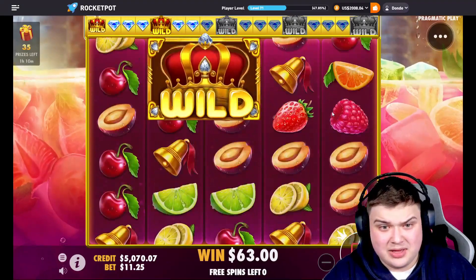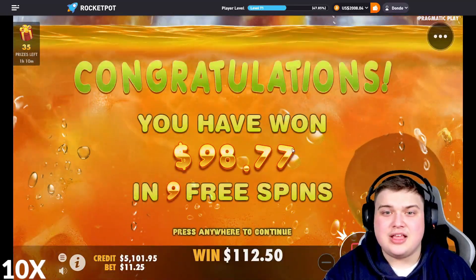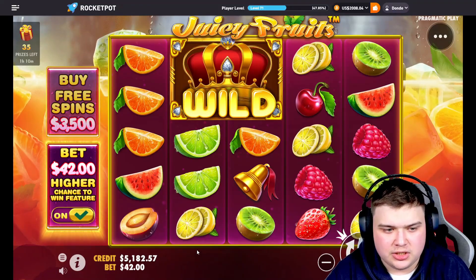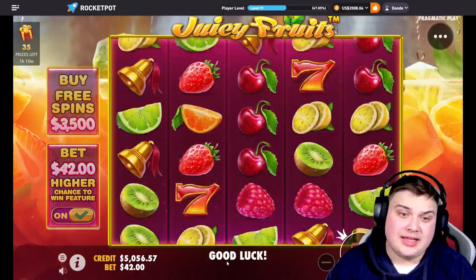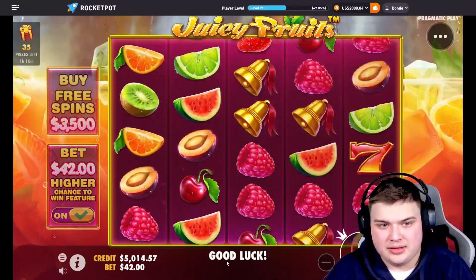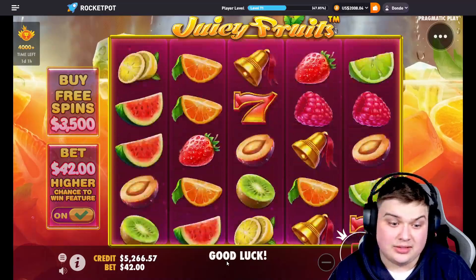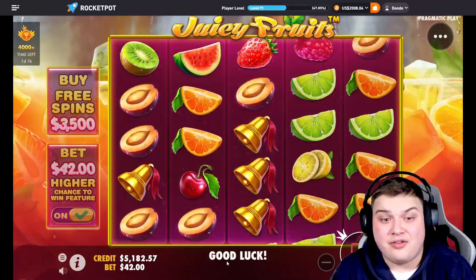We need one more — last spin, come on. Just ain't it, guys. You know what, last time we played Juicy Fruits the base game was pretty good, so 42 all spins — we're going to go for some really big spins. Hopefully that big wild comes around. Maybe a bonus, three scatters come on. That wild — exactly, that's what I'm talking about, but bigger. You can get a full screen wild in a spin, which is obviously insanely rare but it can happen.